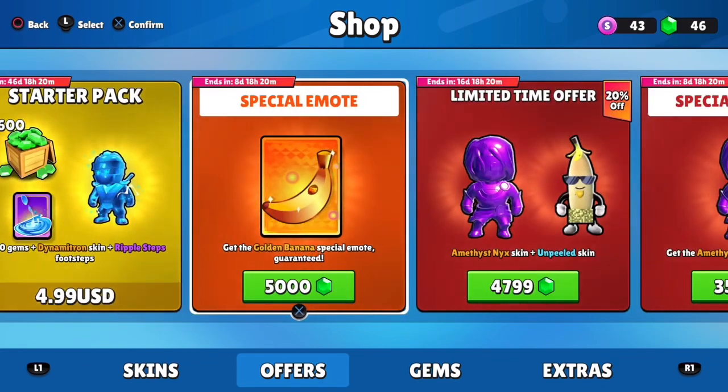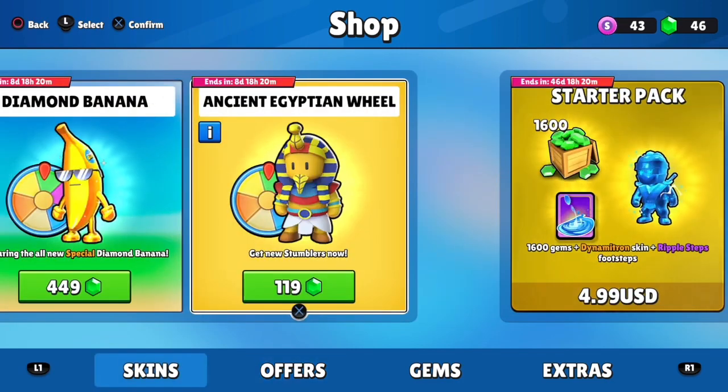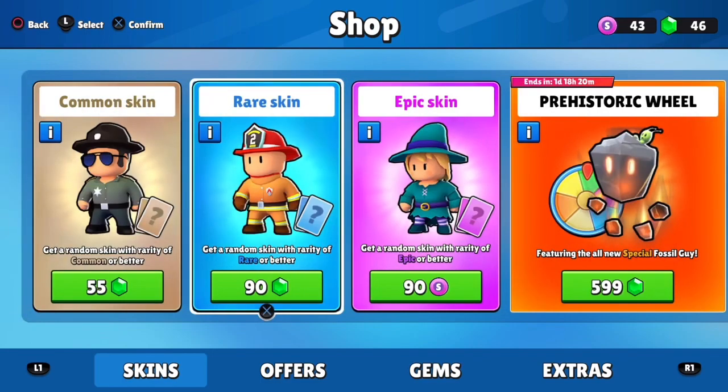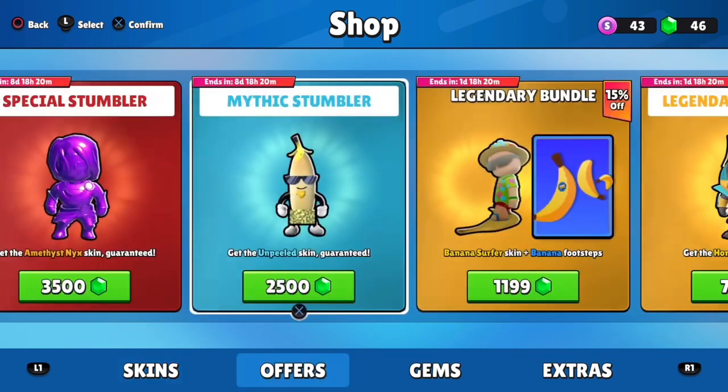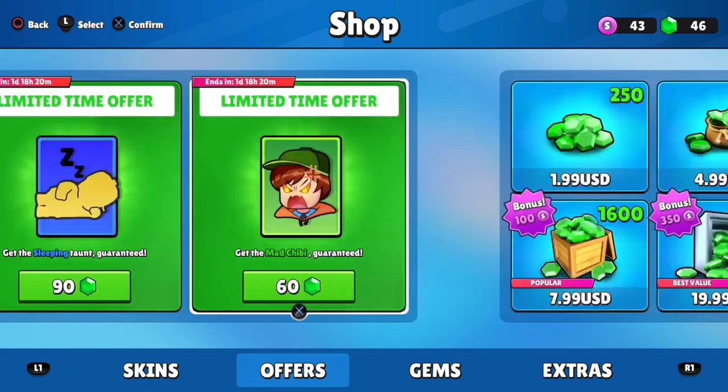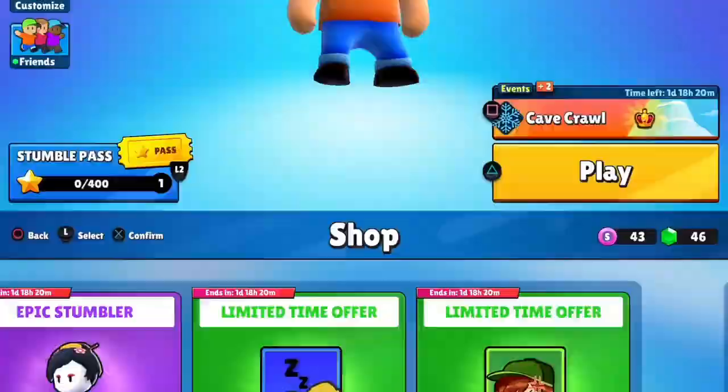It's supposed to be here, but I already claimed it. It's a pack that comes with the punching emote, the walk effect, footsteps, and a special skin. And so, that's how you get the skin.